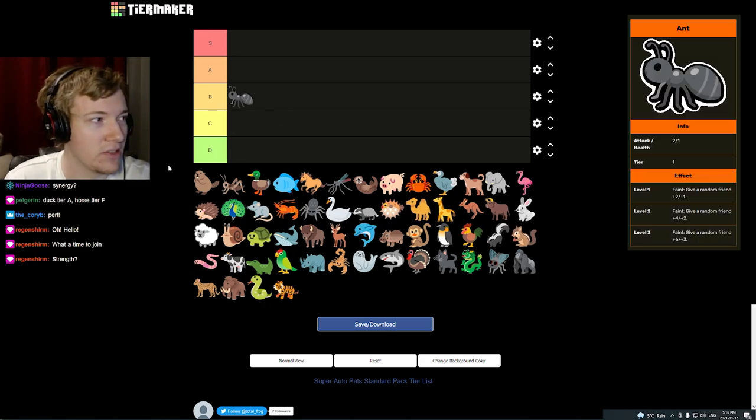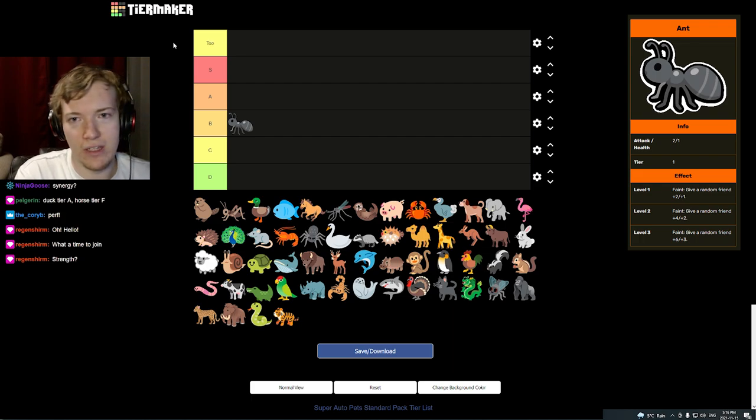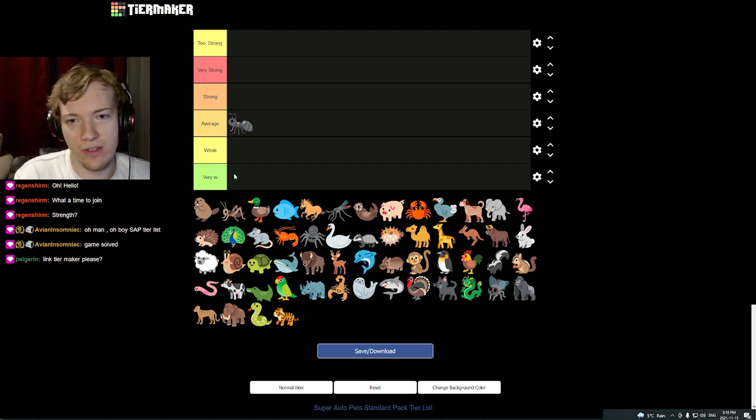Ant is like a perfect B-tier creature — solid. We're going to make some new tiers and rename them. The top row will be called 'Too Strong' — units that should probably be nerfed. Then we'll have 'Very Strong,' 'Strong,' 'Average,' 'Weak,' and 'Very Weak.' That's how we'll have it for now.